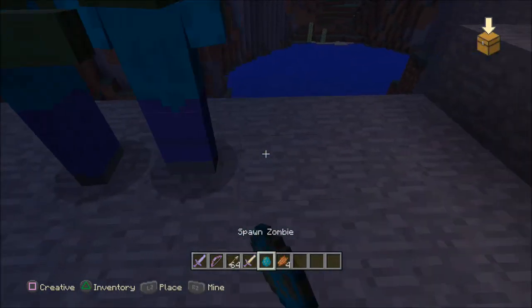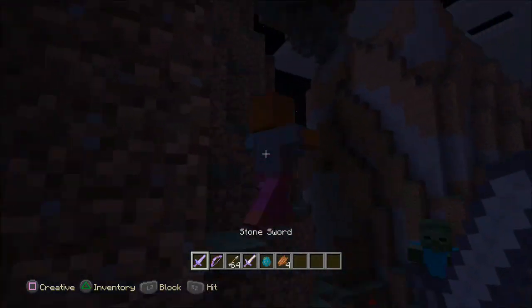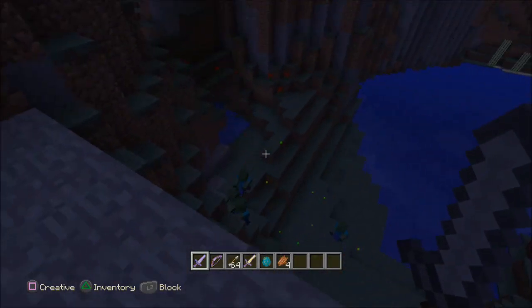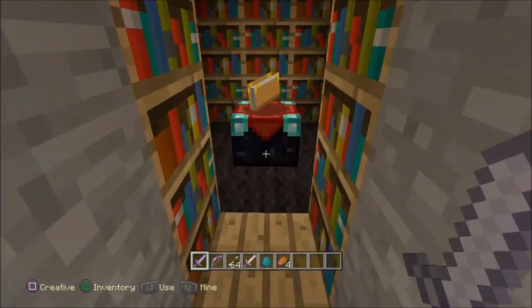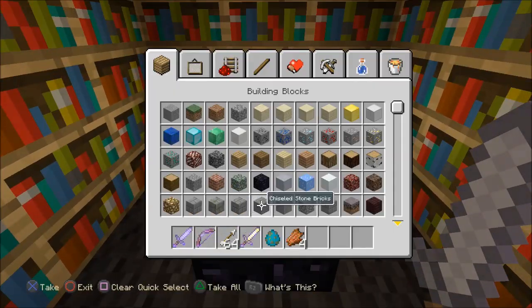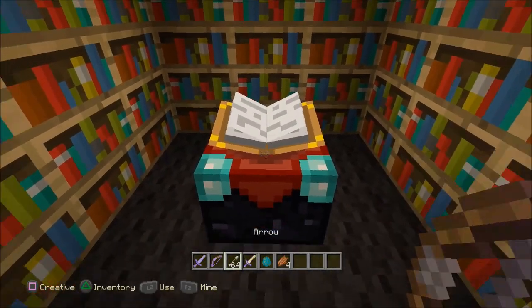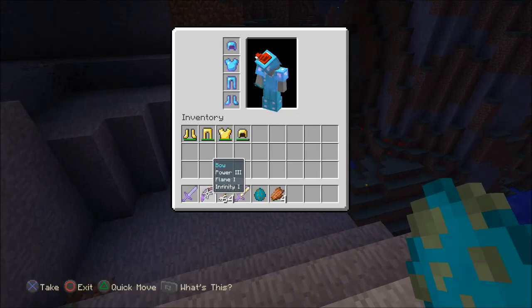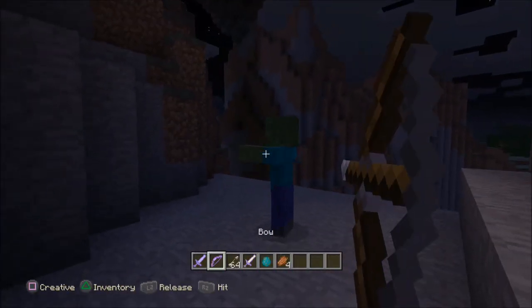Overall, for armor just get Protection enchantments — that's going to be your best bet. There's also Feather Falling for your boots in case you're in a high area and don't want to fall and take damage. For your bow, get any bow enchantments you can, preferably Flame on both your bow and sword, to deal extra damage over time while they're on fire.